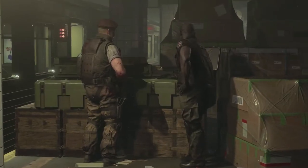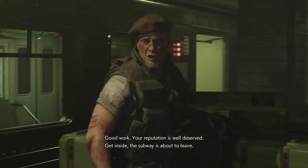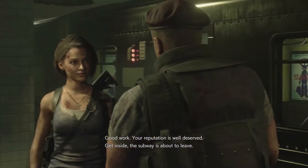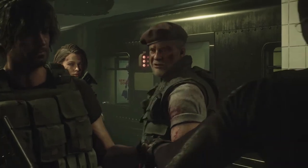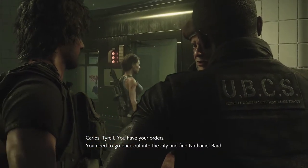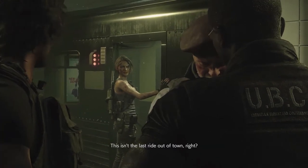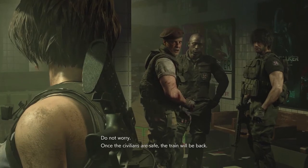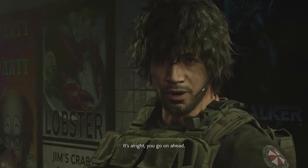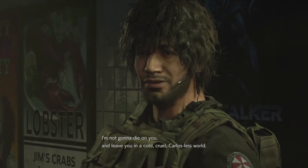Alright everyone, hop aboard. Let's go before he comes. Good work — your reputation is well-deserved. Get inside, the subway's about to leave. Carlos, Tyrell, you have your orders — you need to go back out into the city and find Nathaniel Bard. This isn't the last man out of town, right? Do not worry — once the civilians are safe, the train will be back. It's alright — you're going ahead. I'm not gonna die on you and leave you in a cold, cruel, Carlos-less world.